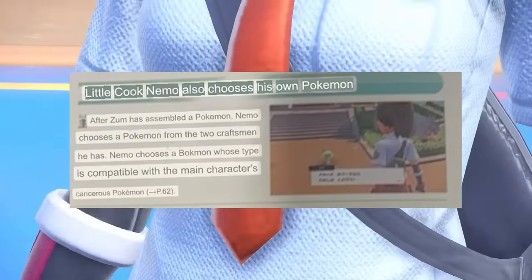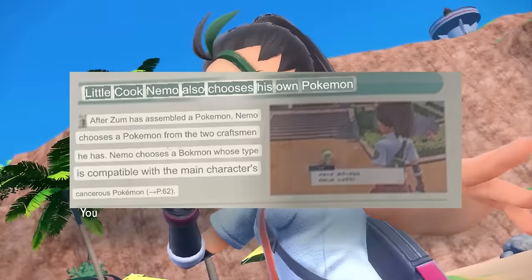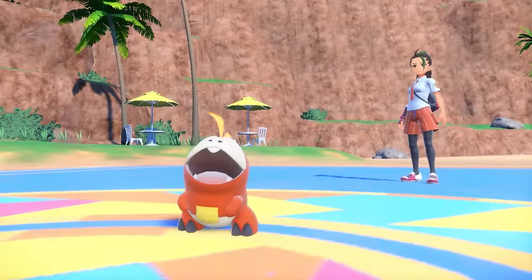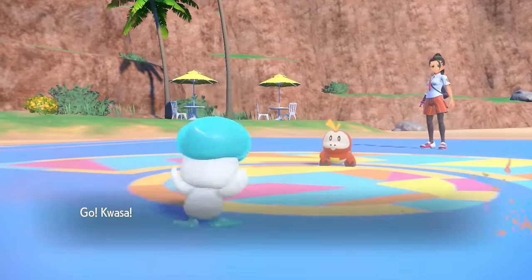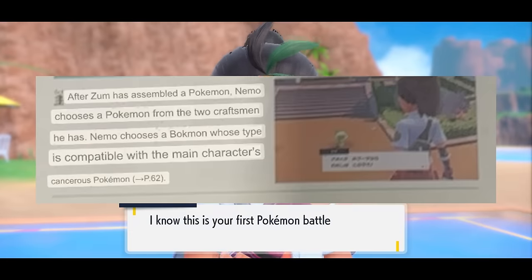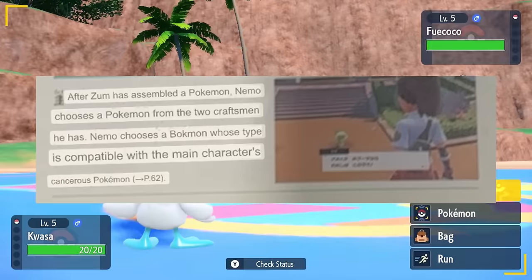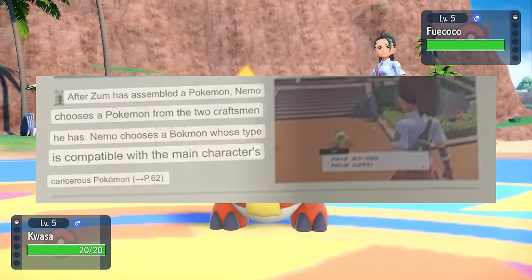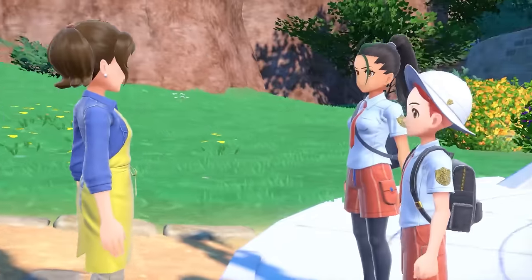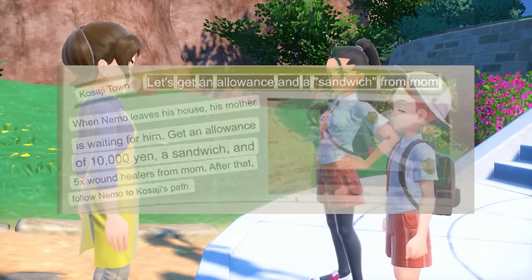Little cook Nemo also chooses her own Pokemon — I didn't know that Nemo wanted to be a cook. It's fitting because she ends up with the fire type Pokemon Hojita, and for some reason the translation defaulted most pronouns to 'him' even for the female characters. Nemo chooses the Pokemon whose type is compatible with the main character's 'cancerous types,' which whenever the translation says that it just means super effective.